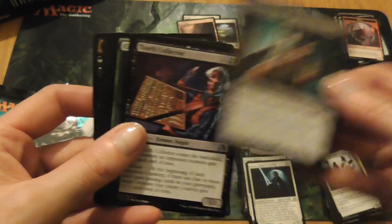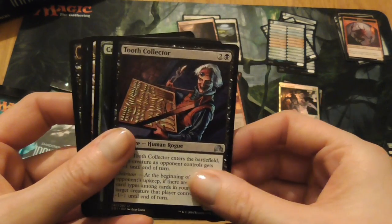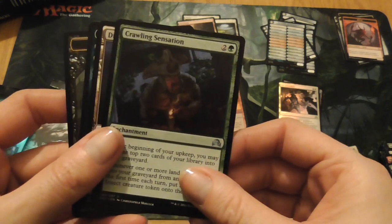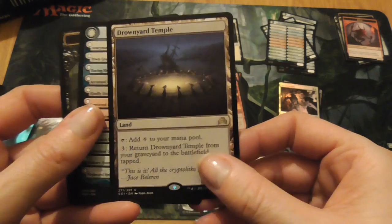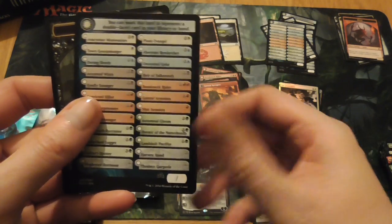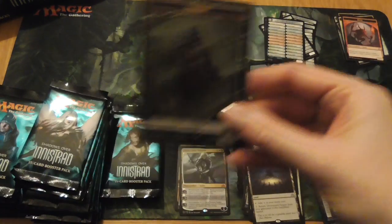Behind the Scenes, Tooth Collector, Crawling Sensation, Drown Yard Temple, another one of those, and an Assembly Token.